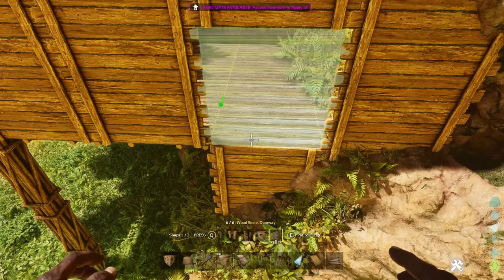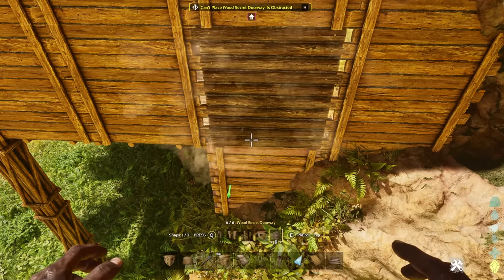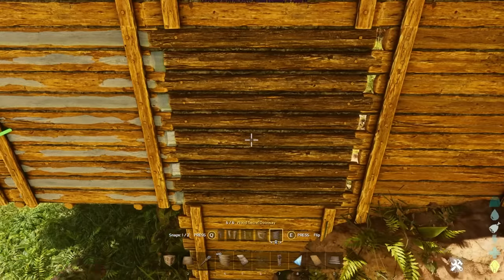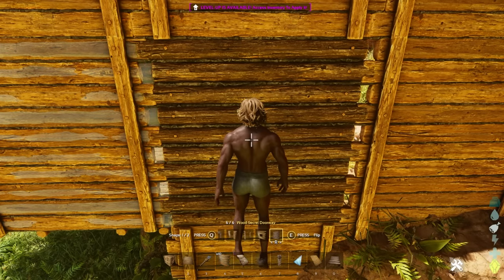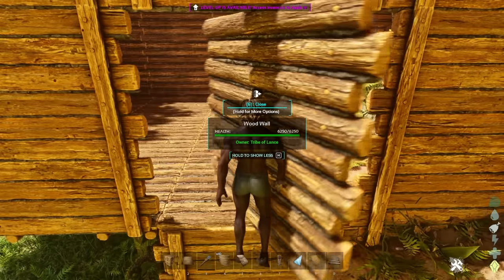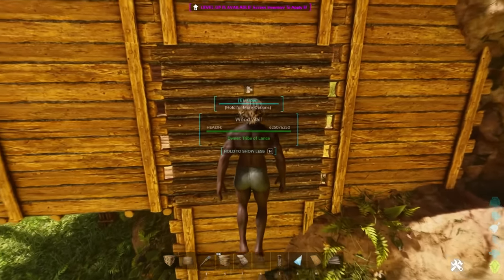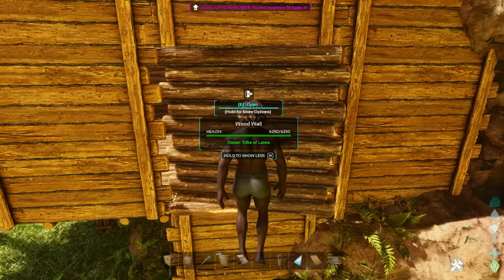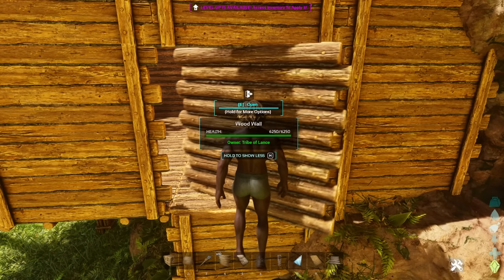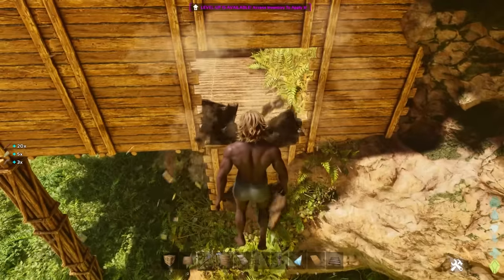This wall here is a secret doorway. If you put it in and press E, you can open it — open, close. So pretty awesome, honestly, I love it.